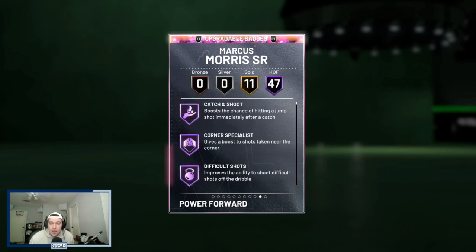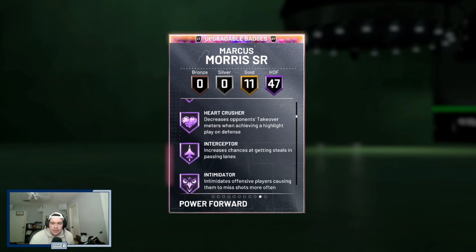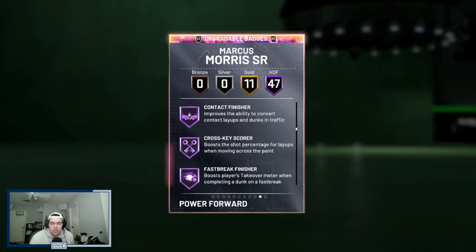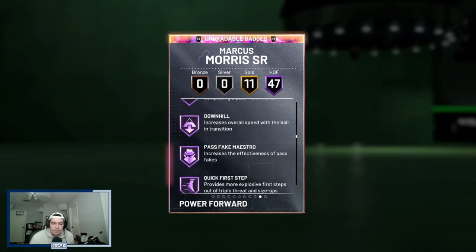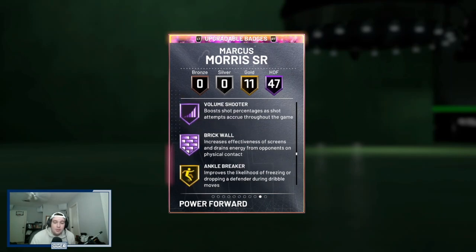Looking at his badges, he comes with 47 Hall of Fame badges, including catch-and-shoot, corner specialist, pickpocket, pick-dodger, clamps, heart crusher, interceptor, intimidator, moving chunk, post-move lockdown, trapper, consistent finisher, contact finisher, pro-touch, showtime, bailout, quick first step, clutch shooter, dead eye, flexible release, green machine, hot zone honor, range extender, slippery off-ball, tireless, volume shooter, and brick wall.